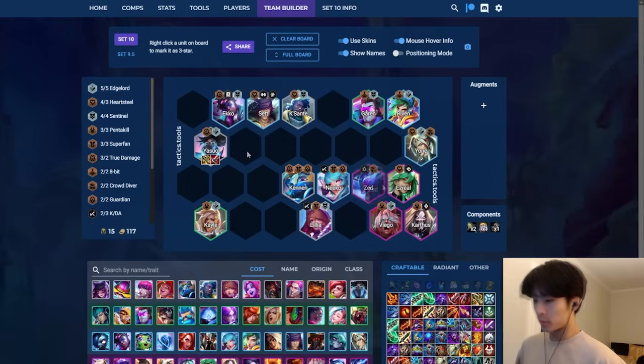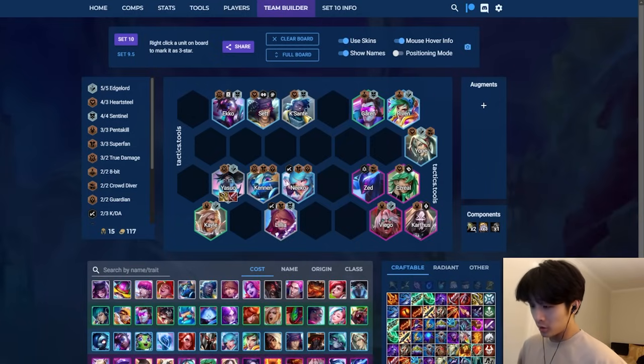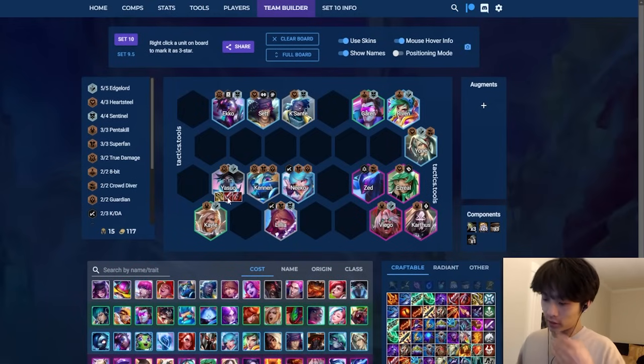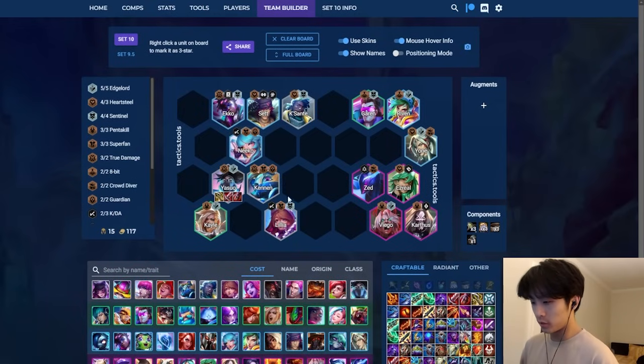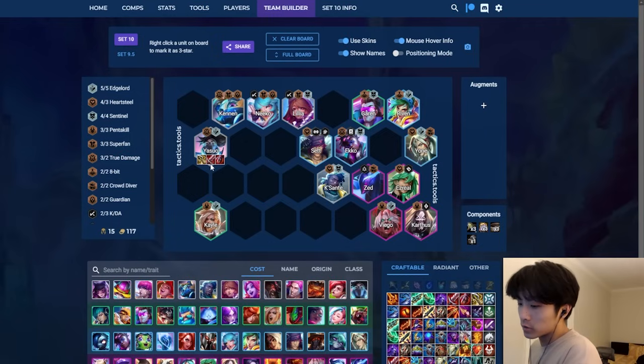Riven uses IE and BT, Yone uses IE and BT as well - that's a viable way to play this. Another way is Superfan - Superfan item is Sterak's, which is extremely strong early. It's a melee bruiser that gets hit so Sterak's helps a lot in the early game. With True Damage accessibility through Cannon, this is another opener: Superfan Yasuo with True Damage plus Edgelord, activating both his traits with say IE-BT slam.